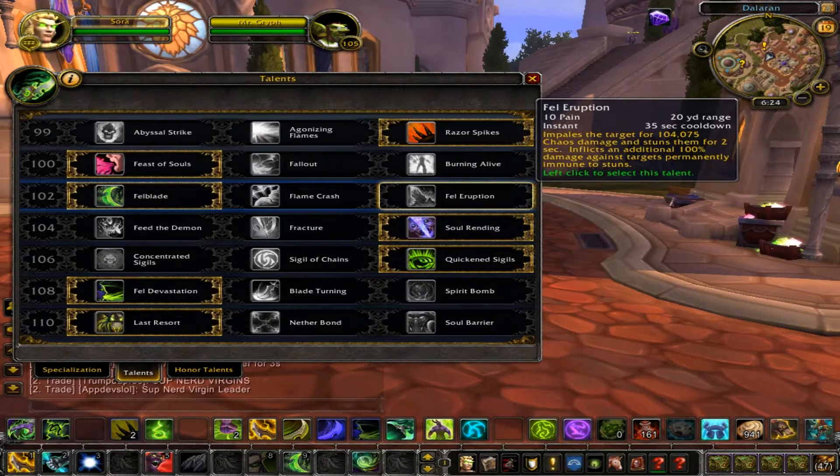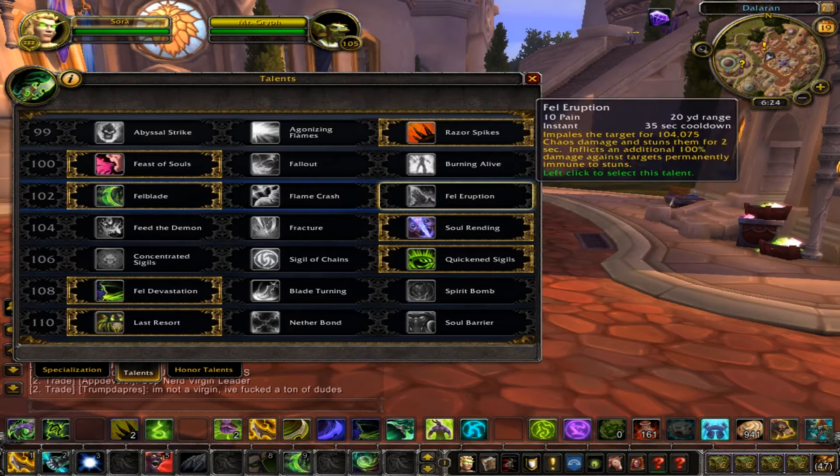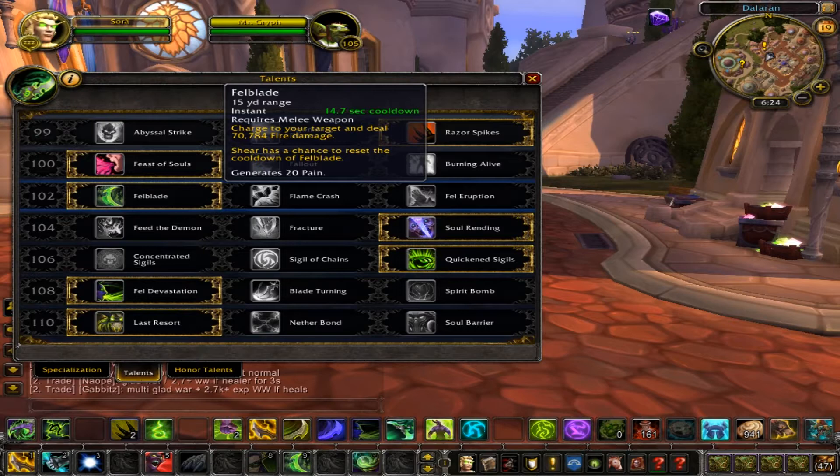This row was recently changed — Fell Eruption was moved to this row; it used to be in the 106 row. Fell Eruption was nerfed really hard, like 60% damage reduction, so it just hits like a wet noodle now. It used to hit insanely hard and it did need a nerf, but they pretty much overdid it. So until it gets a buff, I feel like it's not worth taking anymore over Fell Blade. Overall in this row I would go with Fell Blade.